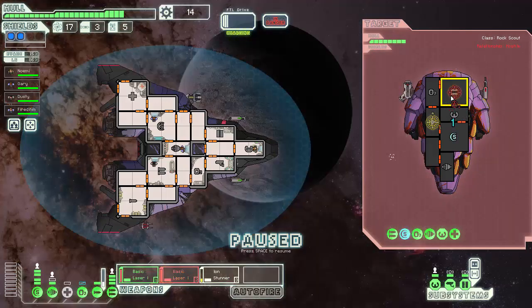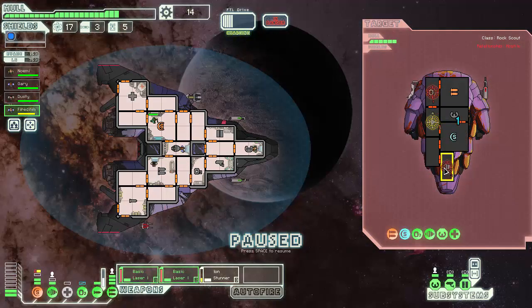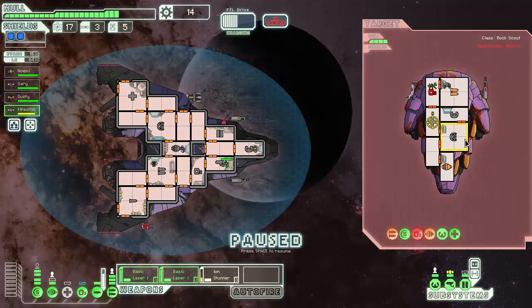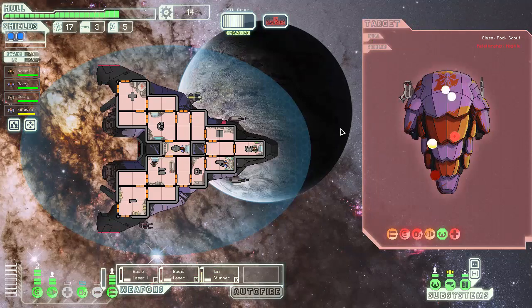Shield recharge is going to be a bit important. So that's a flagship too already? I suppose I shouldn't be surprised that enemies start off with decent weapons. An NG — I love the fricking NGs, right? God, I hate NGs. Artillery beam. We don't have a lot of evasion, but we can make it work.